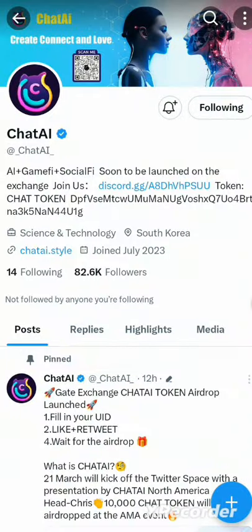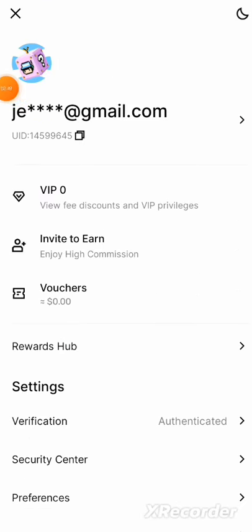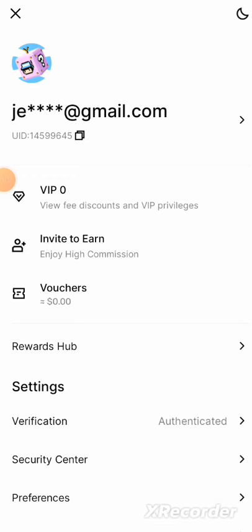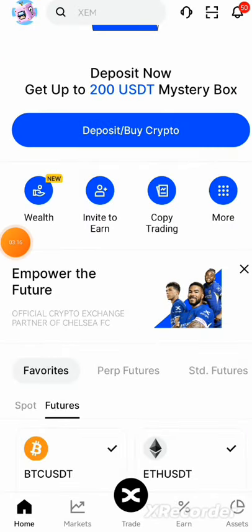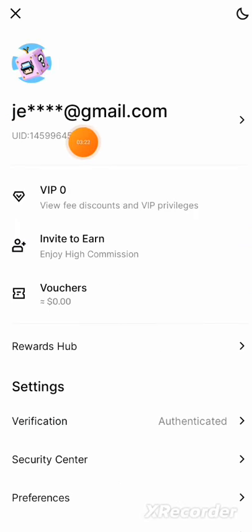Come here and follow them first, then let's go get our UID. This is my BingX exchange account. I'm going to copy my UID and go to their Discord channel to submit it. My verification is authenticated, meaning I am verified on the platform. You only need your national ID — take a picture of the front and back plus a selfie. Submit your UID first before you verify; they didn't actually say you must be verified.